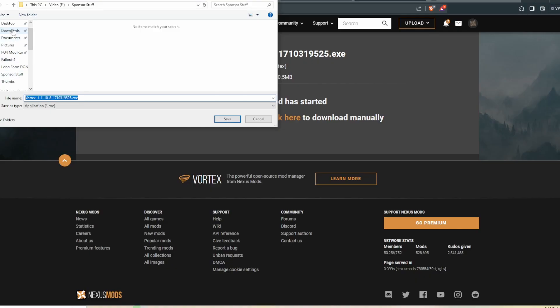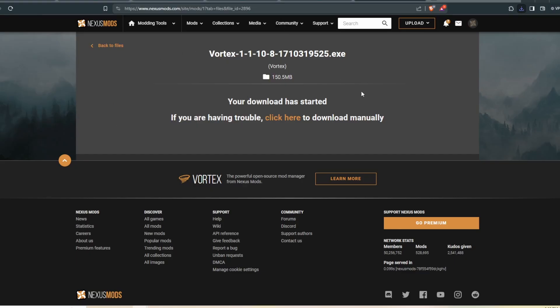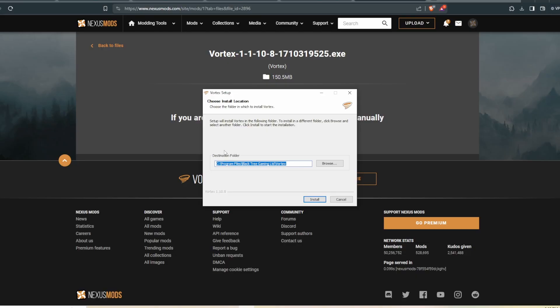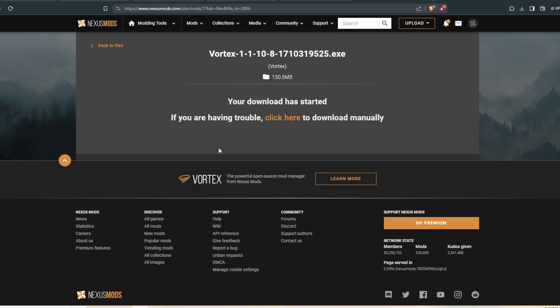I'm going to put it in my downloads folder. Once it's finished downloading, just check your downloads for the file. Go ahead and open it. This will open the executable, and from here you get to choose where to install it. Walk through the installer really quickly. And once it's finished, check the Run Vortex box if it isn't checked, and hit finish. This is going to open up Vortex for us so we can start modding.